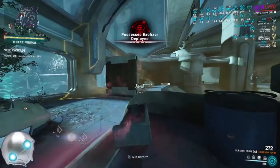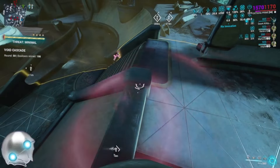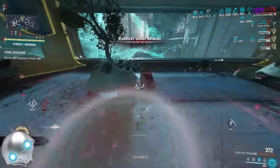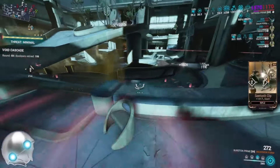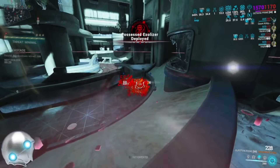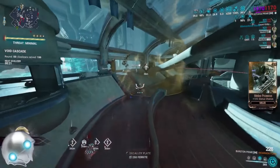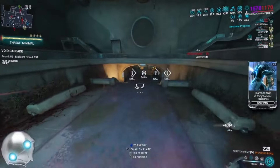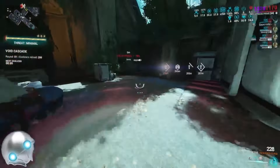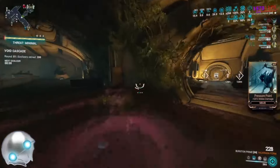Let's get into the strategy. The way void cascade works: we are capturing exilizers, breaking them open with void dash, operator amp damage, and also contamination wave from Madurai, which can break the void tears. Once all void tears are broken on an exilizer, the Thrax inside will break out and that's when you can kill them. The only thing that really matters is making sure the exilizer is not red — the red exilizer makes the bar go up, and if it goes all the way up we have to leave the mission. Thankfully if the bar fills you don't lose your loot; you just go to the elevator and leave.